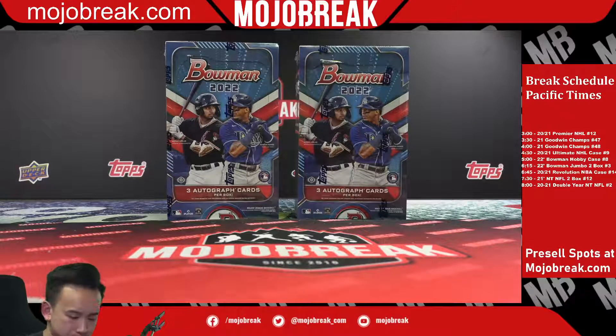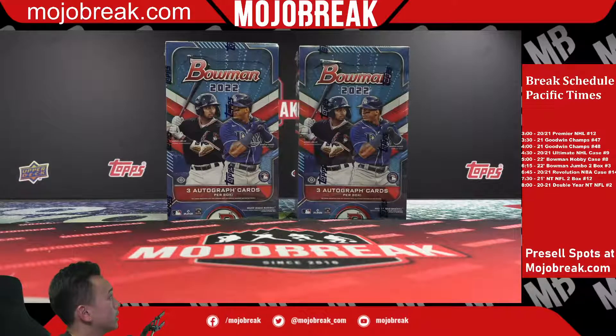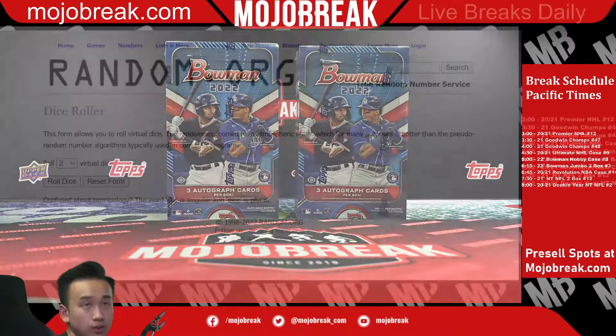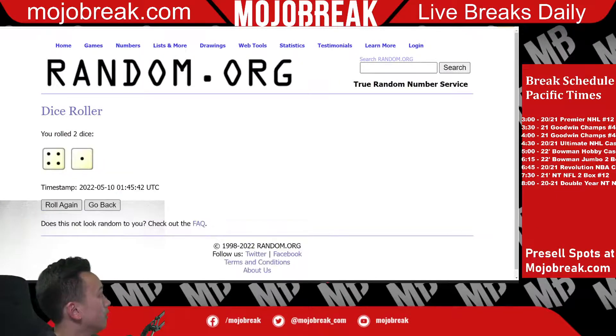All right, what's going on everyone! Today we are doing 22 Bowman MLB two box jumbo random team, number three. We are going on to the randomizer here — snake guys automatically defaults to three. Good luck to everyone: four and a one.